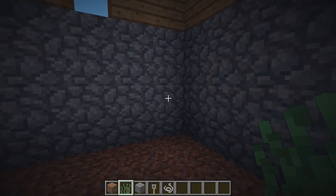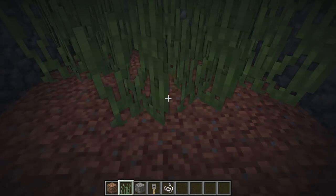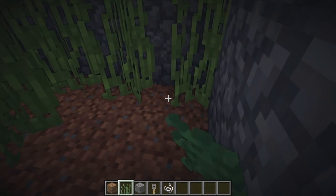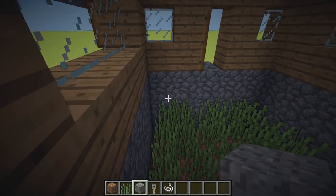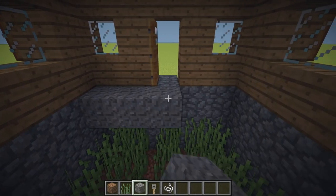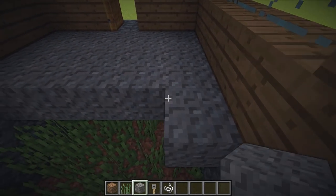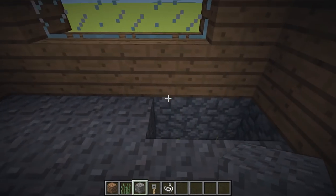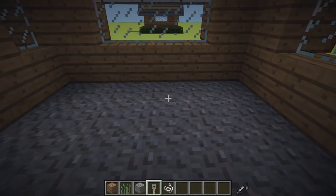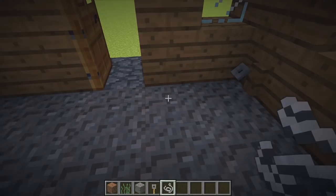Now on top of this, we're going to completely cover the dirt with our turf grass. Now we can place our gravel floor on the top of the grass. We can place tripwire hooks either side on the walls and complete the trap with string.